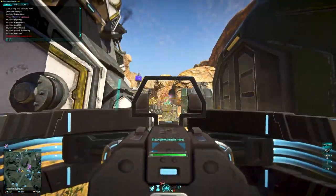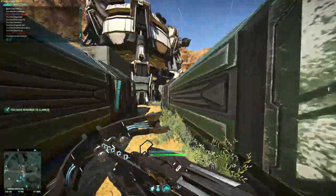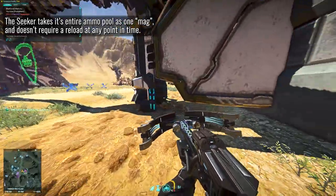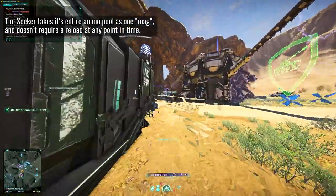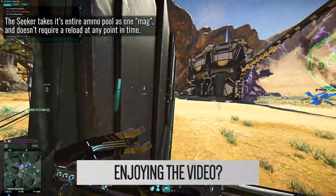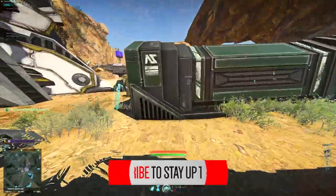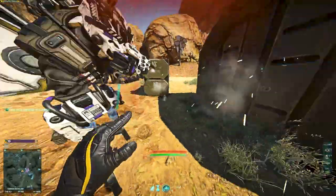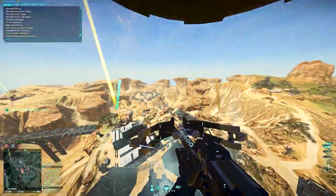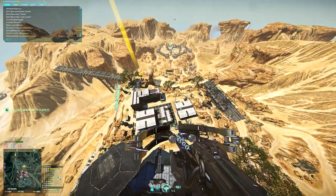The weapon also sports a 40 round magazine that has no corresponding ammo pool. This is a weapon that takes all of its admittedly limited ammunition pool into a single mag and will continue to fire uninterrupted until you actually run out of ammo. If you find an engineer's ammo pack, it'll deposit the ammo straight back into the weapon's mag without any reload time required. So that raises some red flags right there on its own merit, but that's not the least of our concerns, believe it or not.